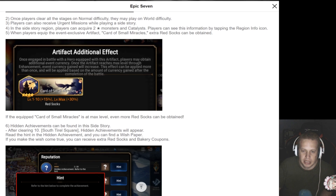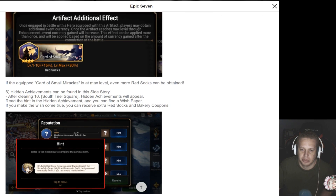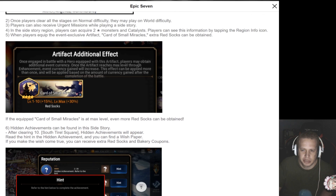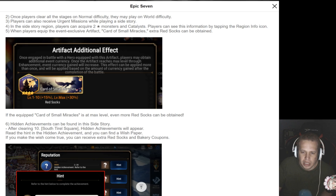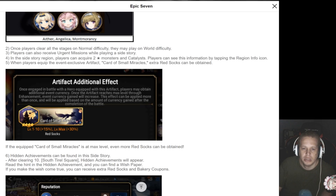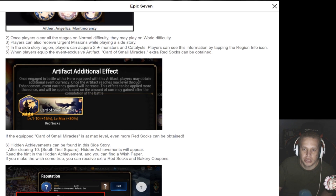Catalysts — the last side story ended up being a pretty good place to farm Catalysts. Card of Small Miracles — so that'll be a new artifact. I wonder if that's just specific, like that's only for a side story. That's kind of odd. If equipped, Card of Small Miracles is at max level, even more Red Sox can be obtained. So it's like additional loot drop stuff — that's pretty good.